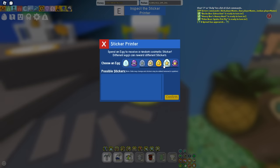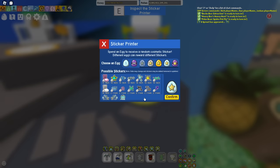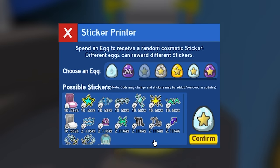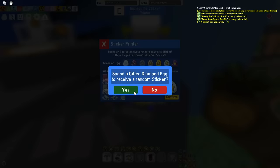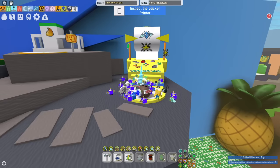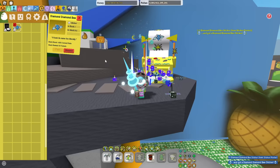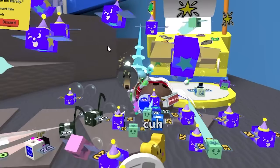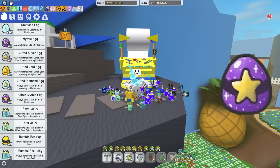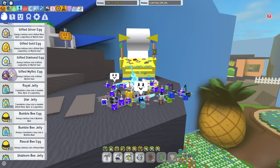Now the gifted diamond egg — let's try once again to go for the star cub buddy. We also have the pink hive which looks quite cool, let's aim for that too. In three, two, one — boom! We got a diamond bee that gives 20 percent convert rate. I was hoping for a pink hive, but sure.